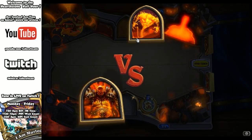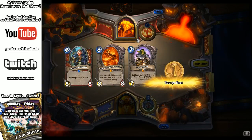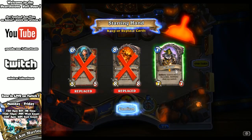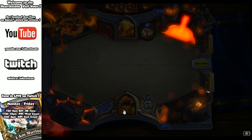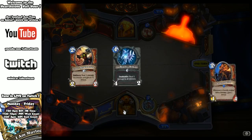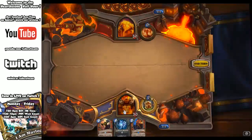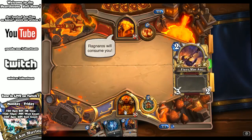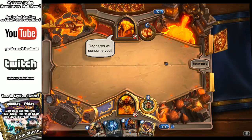We know from the existing Hearthstone card that Baron Geddon, and if you've ever fought Baron Geddon in Molten Core in World of Warcraft, he does an area-of-effect fire ability. In Hearthstone he does two damage a turn to all characters on the board. He also has something called Living Bomb, which turns you into a bomb and throws you up in the air. He can also burn your mana, and a whole bunch of different things.